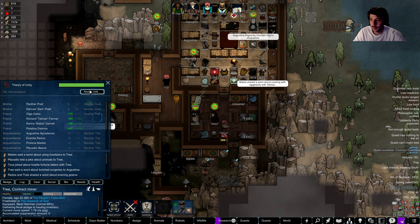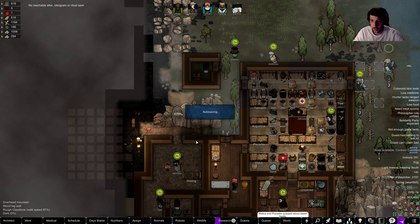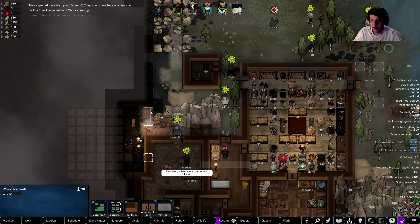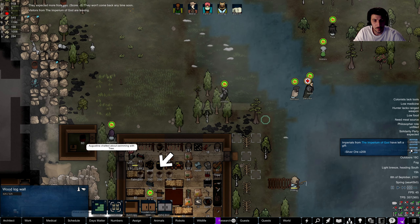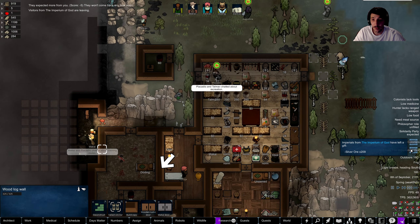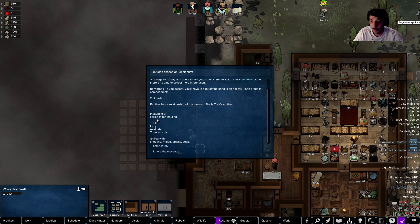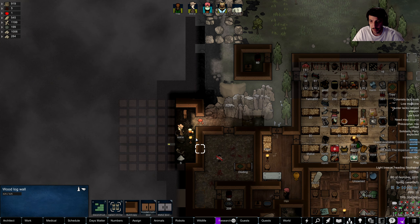Tree — a sign roll! We need an altar. A gift from Imperium of God — silver ore, very nice, thank you. Refugees being chased — traits: lazy, incapable of skilled labor. No — it's Tree's mother. Ignore the message, I'm sorry. That's the way it has to be.